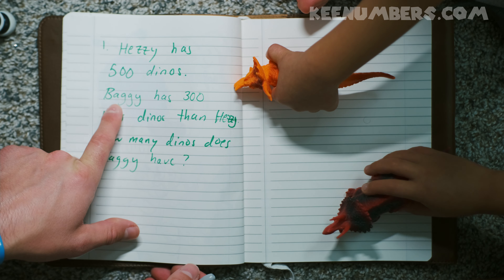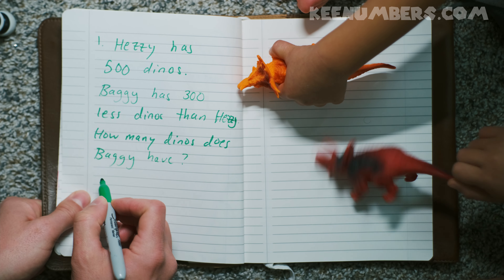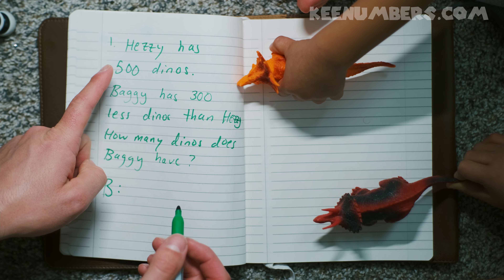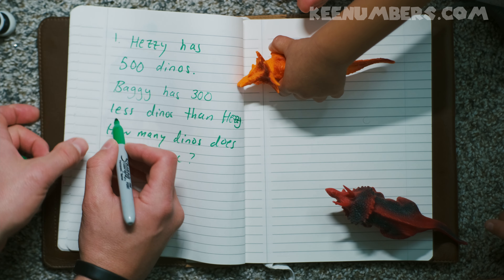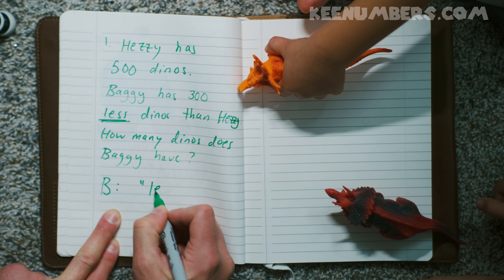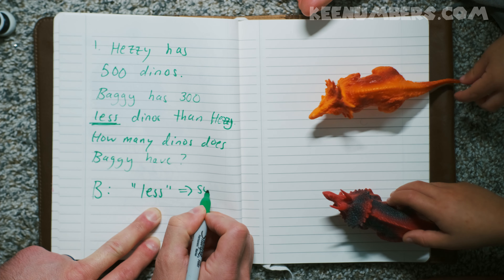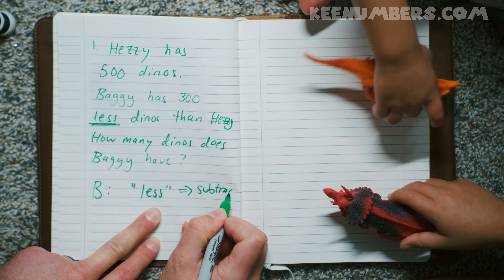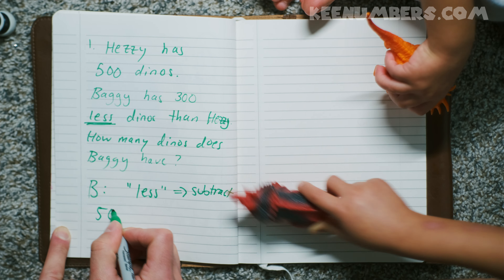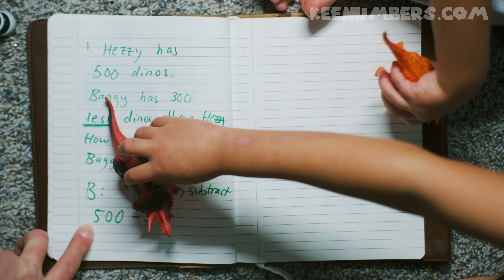Eating plants. And if Baggy has three hundred less dinos, that means Baggy doesn't have five hundred — does he have more? No, he has less. Less is a hint that means we're going to subtract. Baggy has three hundred less, so we're going to subtract three hundred from five hundred.